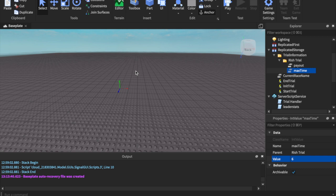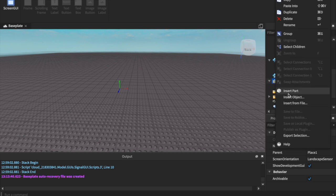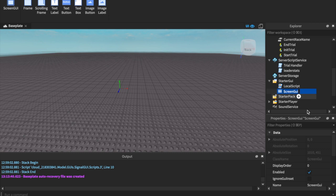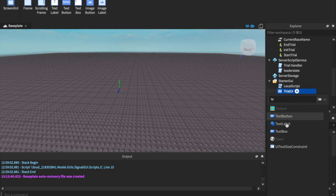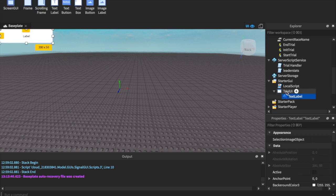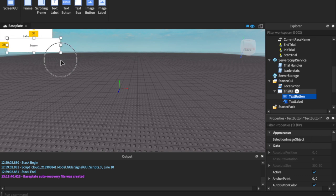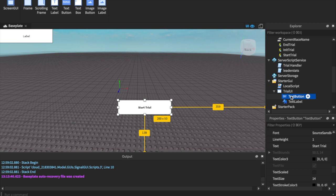Now we need a means of starting it. Starting it has to be done via UI — you can't do it via touched because it sends an event. So what I'm going to do is insert a ScreenGui. The spelling does matter here — call it 'TrialUI'. If you know what you're doing feel free to tamper with the name, but in this instance I'm going to insert a text label and make sure all the spelling is consistent. Then I also need a text button — I'll drag it in and name it 'Start Trial'.